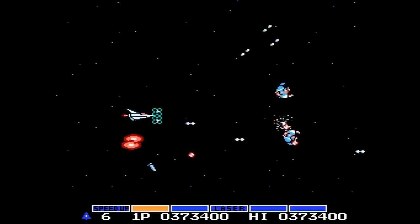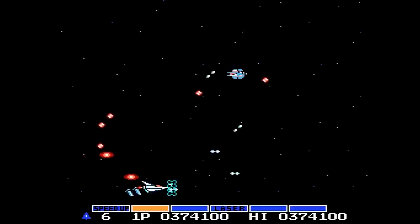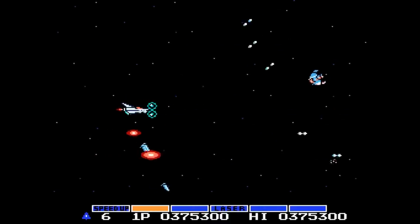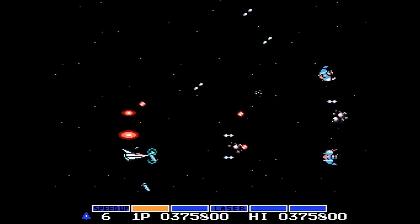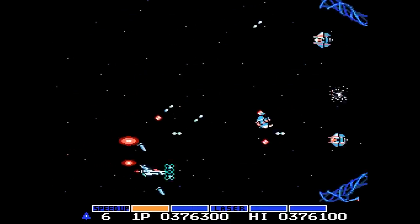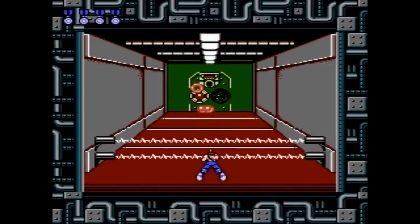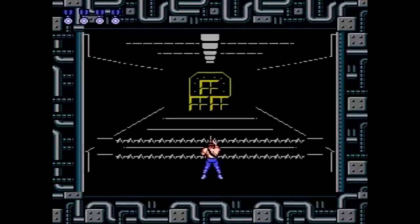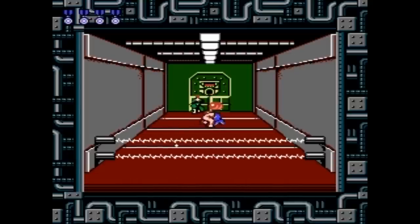Nearly everybody knows the Konami code: up, up, down, down, left, right, left, right, B, A. And if you didn't know the Konami code, now you do — and also the origin of about 75% of YouTube gaming channel names. This iconic cheat code first appeared in Konami space shooter Gradius on the NES, in which entering the code gave you a fully powered up ship. From there, the code gained widespread popularity in Contra, where it gave you 30 lives, and therefore a chance of actually finishing this tremendously tough game.